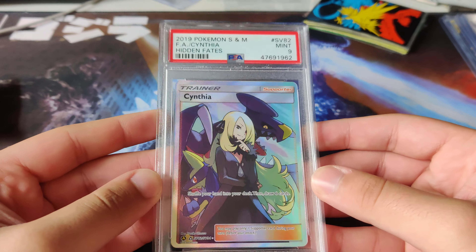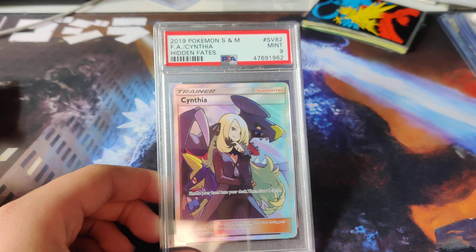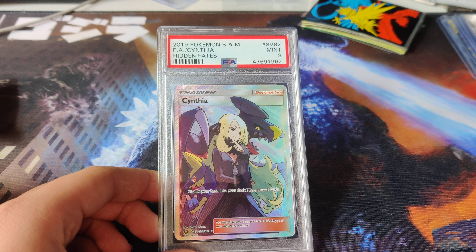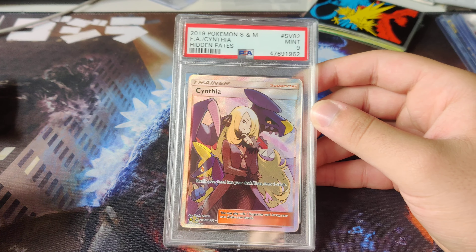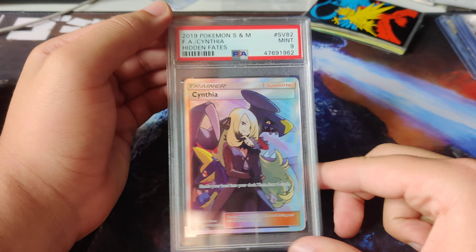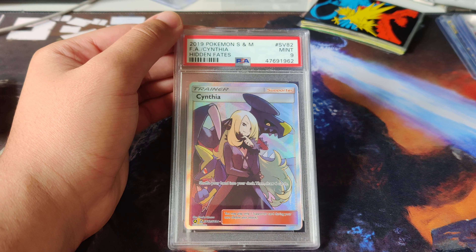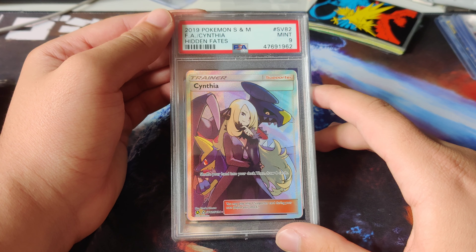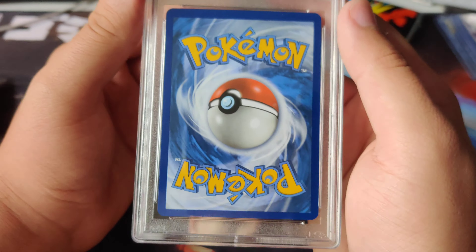For my Pokemon guys, I just got my first PSA graded card in the mail - I got a 9. It was a Cynthia from a Hidden Fates opening which I never uploaded. I actually have a lot of unboxings I haven't posted because I haven't edited them. These new videos are a lot easier since I just use my phone and the quality is really good. This card is so sick - I sent it out in mid-June and it just got here October 25th, so it took a really long time. It got a 9, not a 10, but I completely understand - the centering on the back isn't the best.